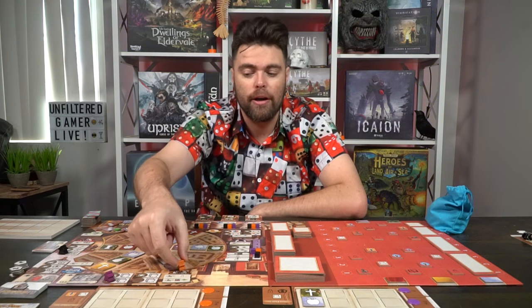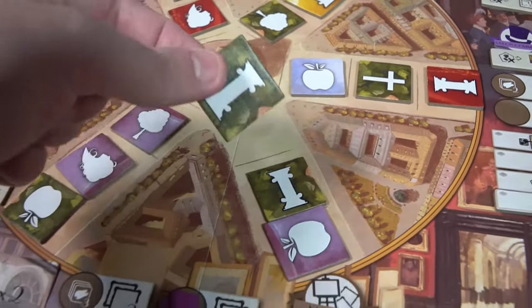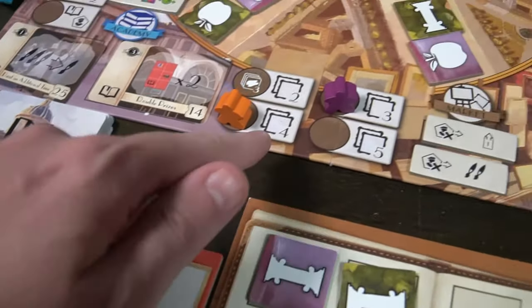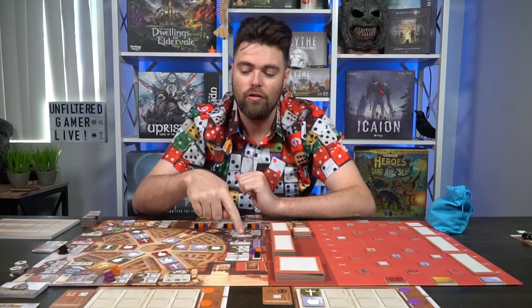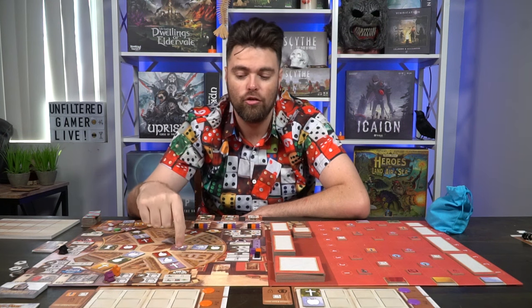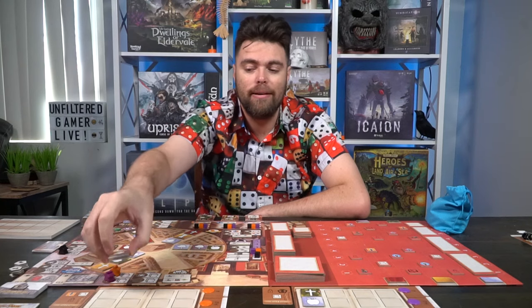After movement, you perform your actions. Moving to the market, you select one unoccupied space. When you select any space on the game board, there are little circles with potentially nothing or an icon — most icons are paint. If a space says paint with a number three, it means you can collect three pieces of paint from the locations along the path you moved. You can choose any combination, moving all three from one area or splitting them, and then place the paint tokens on your board.